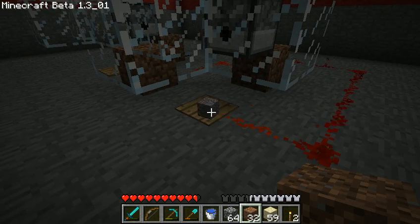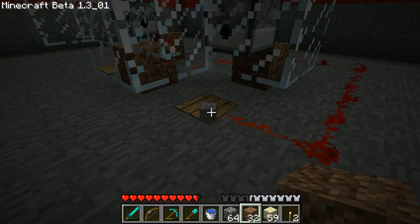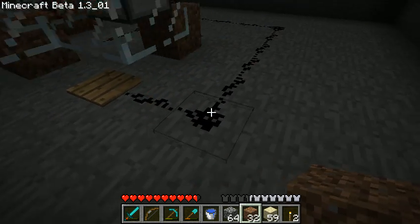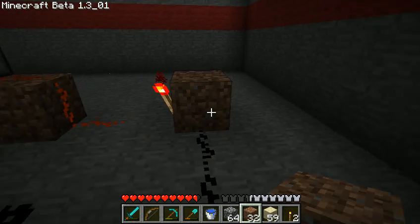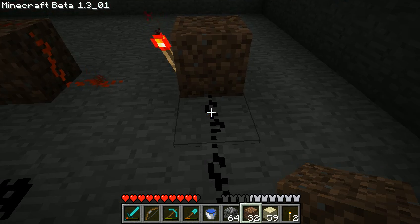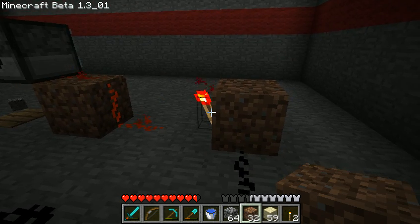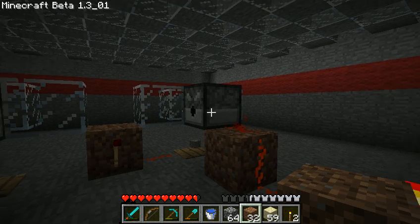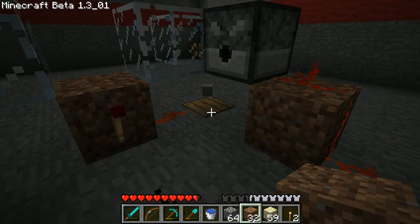What's happening here is an item is currently sitting on this pressure plate. When this item decays after five minutes, or in this case when I pick it up, this redstone is going to power off. This redstone comes over here to this inverter, which when it's powered, this inverter is off, but the moment it unpowers, this is going to turn back on and send a signal to this dispenser, which will dispense an item out onto this pressure plate.